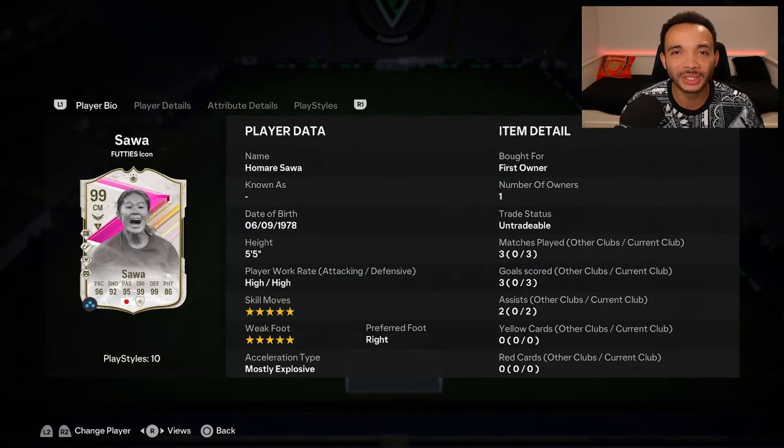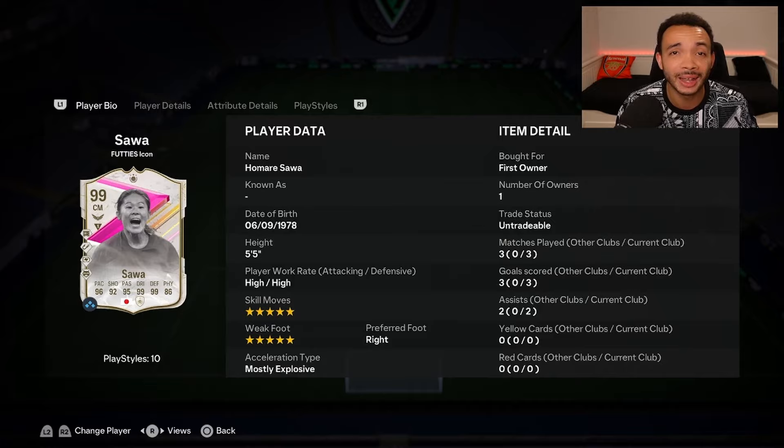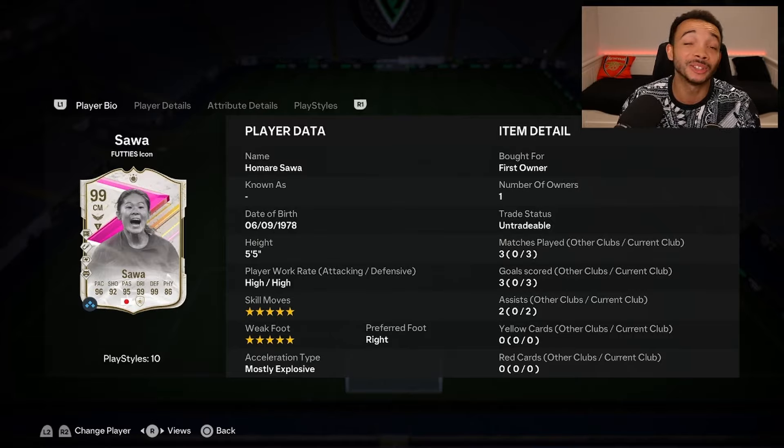In three games she got three goals and two assists — that is not bad at all from midfield. 99-rated Footies icon Homare Sawa. Did you think EA were gonna make another big mistake this year? First we had the Team of the Year Messi saga, then Team of the Season Mbappe, and now 99 Footies icon Homare Sawa — icon picks with increased odds taken down after two hours or so. If you got her, well done — she is fantastic. The cons: she's not the strongest, she's obviously not the tallest so won't be amazing in the air, and she doesn't have the finesse shot playstyle or power shot playstyle.